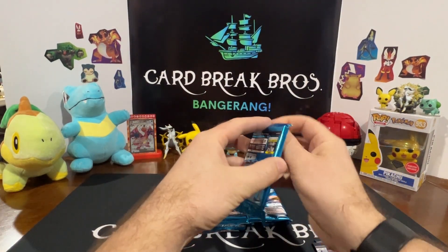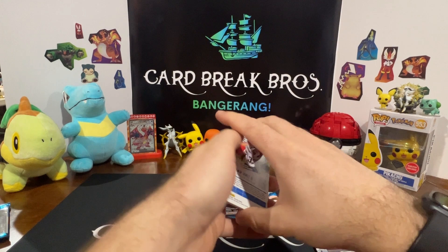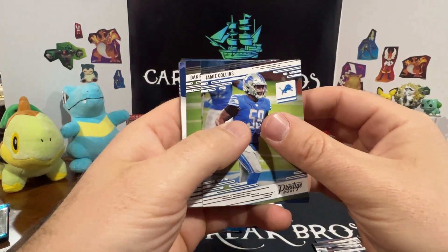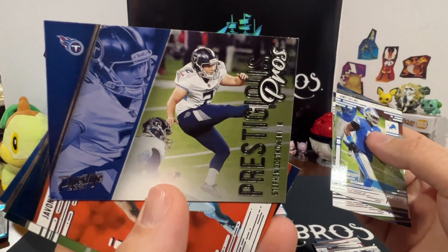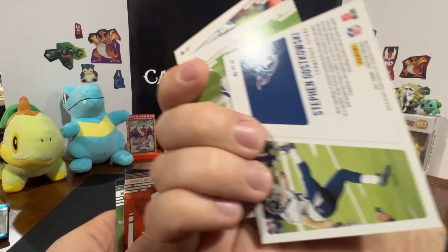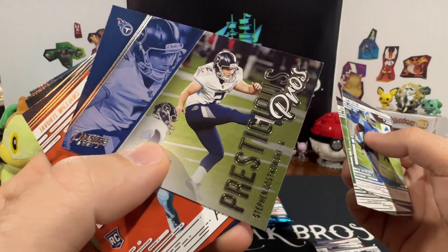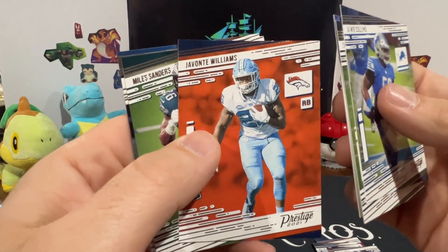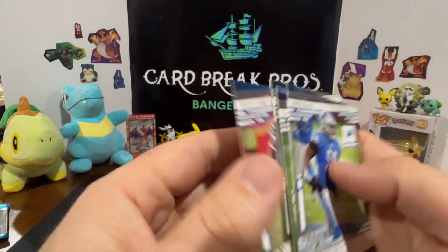Next pack here - there's a kid reporter card. Lindsay, Jimmy Collins, Dak Prescott - oh okay. Prestige Prestigious Pros. Let's see what's on the back of that - anything numbered? Nope. Steven Gustavski - kicker - Stey Williams, Miles Sanders, Dixon Hill, Derwin James Jr.